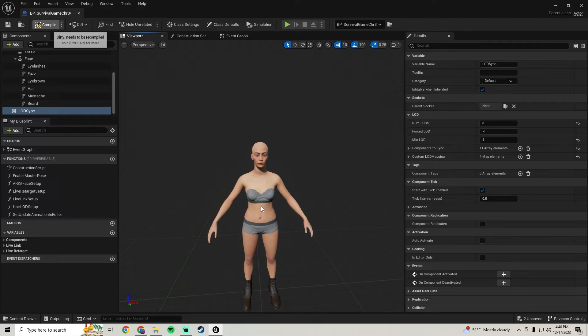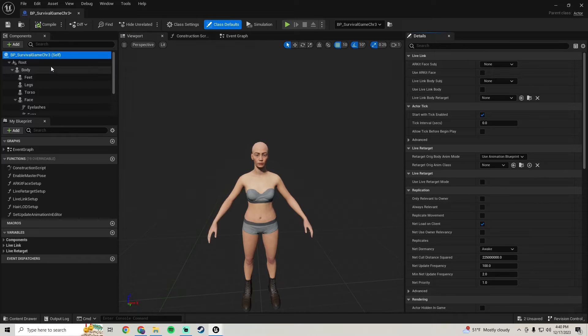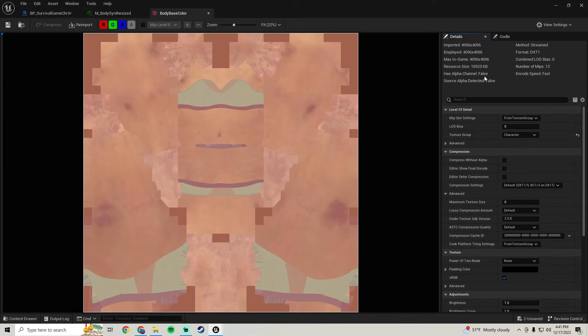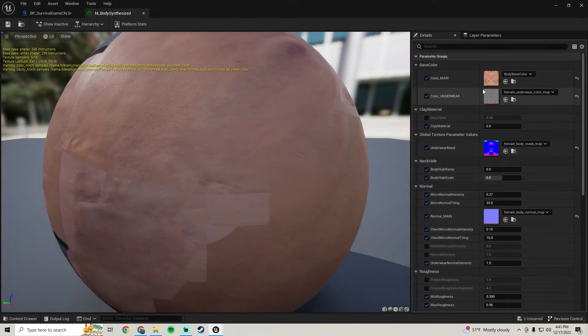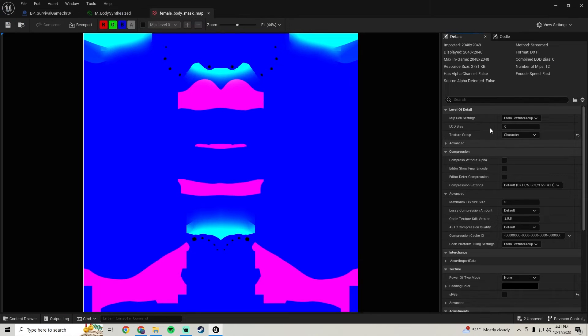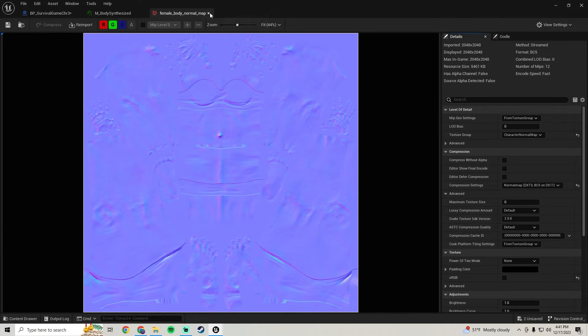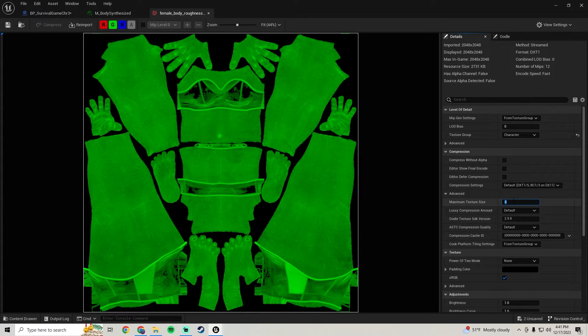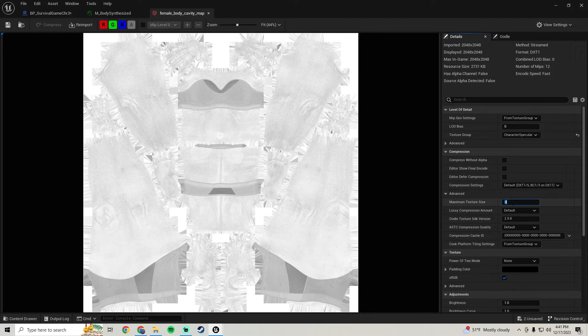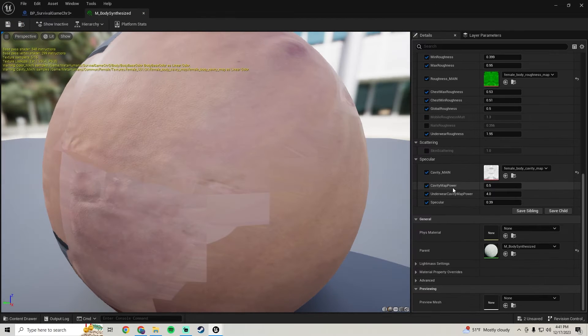Now we need to go through and optimize the textures. A lot of them are going to be shared textures from our first MetaHuman, so we won't have to do much for a lot of them, but we're still going to go through and check. First, go to the Body, click on the body, go down to the element, click on the material. Go to the body base color and bump it down to 2K - 2048. Save and exit. Go down to the underwear, bump that down to 1K - 1024, save and exit. Then go to the mask, bump that down to 1K, save and exit. The normal is 2K, leave that alone. Go to roughness main, bump down to 1K. Close out, and cavity main, bump that down to 1K, save and exit.